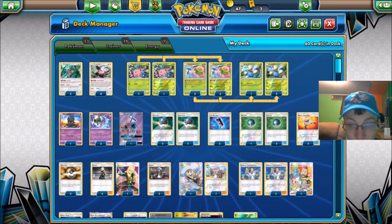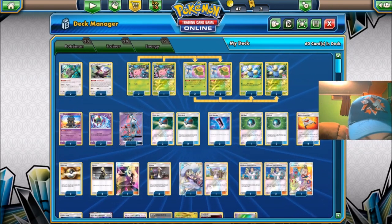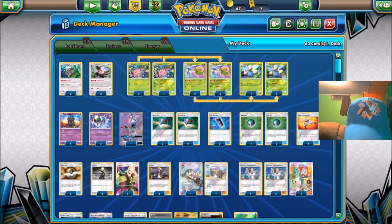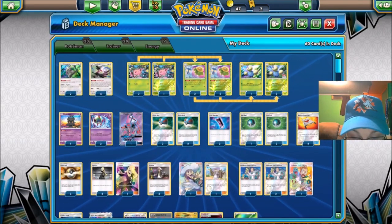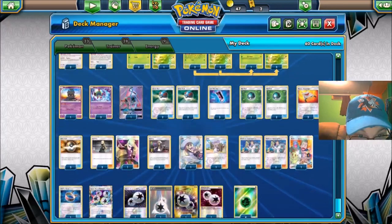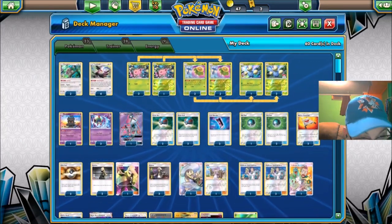Today I'm going to be playing Lost March — this deck is commonly known as a Lost Thunder deck. I've actually had it built for a while; that's what I beat my last ladder with. Now that the ladder has refreshed we can get started on that. This is the list I'm using — it's about three cards off from the Roanoke, Virginia list that took sixth place.